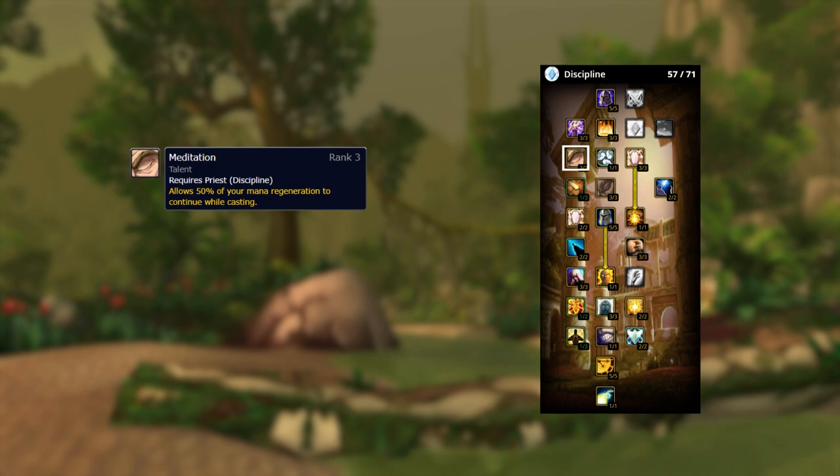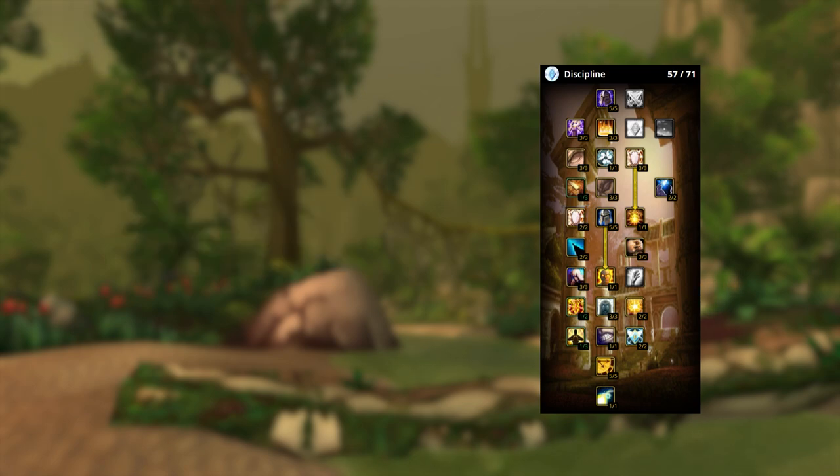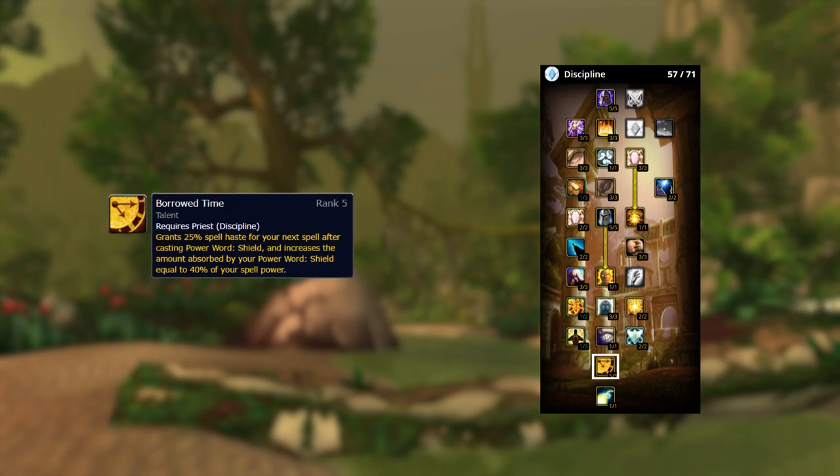Meditation is one of the main reasons why spirit is such a desirable stat. It essentially converts spirit into mp5, which is important in earlier seasons where mana regeneration is quite limited. Reflective Shield is really nice in comps where you have constant pressure like Priest-Warrior or Priest-Death Knight. It also allows you to 1v1 a melee class behind the pillar, forcing them to get off you. We take one talent point into Renewed Hope because a second point simply increases the proc chance, and since the buff lasts a whole minute the uptime is nearly permanent even with just one point. Borrowed Time gives you a haste buff which is consumed when you hard cast a spell like Flash Shield — channels like Penance and instant casts like Renew will not consume it, so if you rotate your shields properly you'll have 25% haste almost all the time.